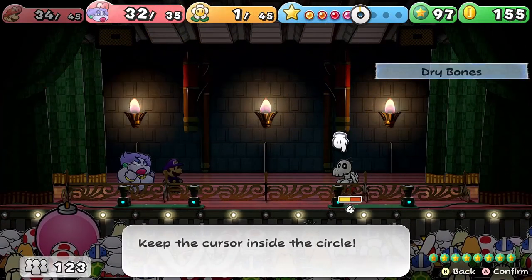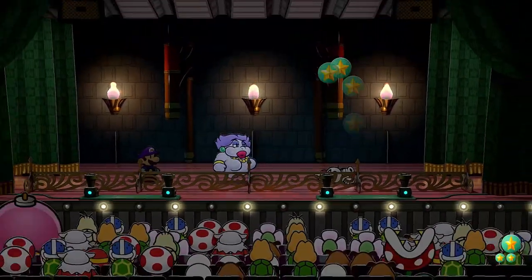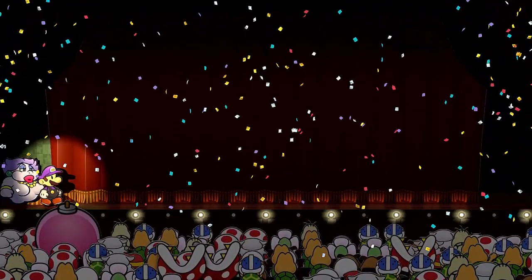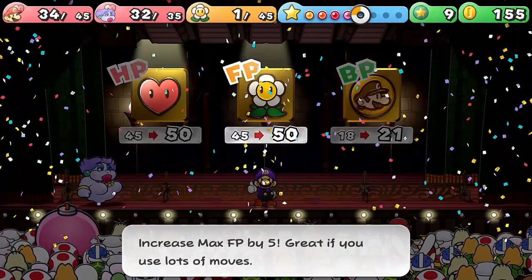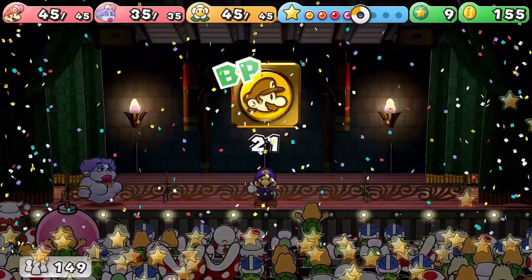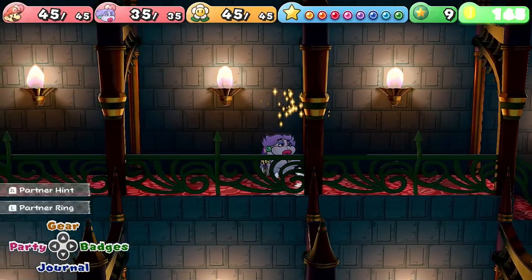We're going to go and face off with another one of these enemies again, and this time we're going to get a new level-up power. We got the level up and we're putting that towards BP — always great to have extra BP. I also moved around some of my badges and added in the Pretty Lucky badge, which should be really helpful.